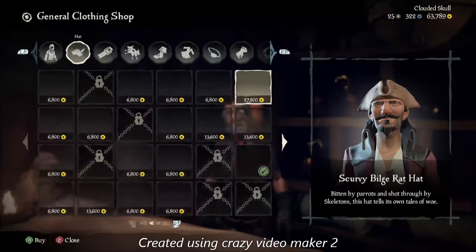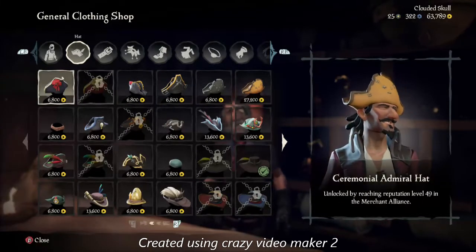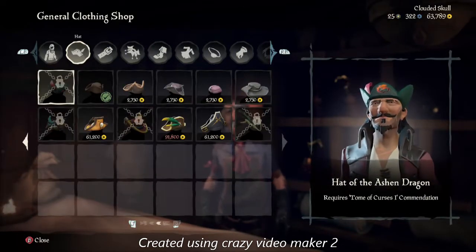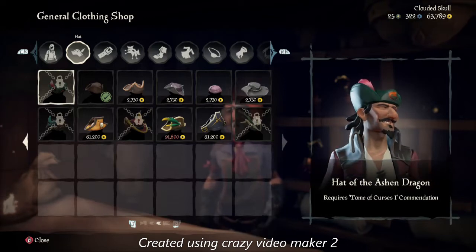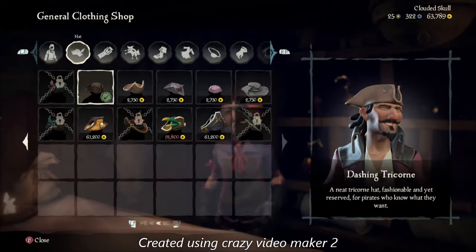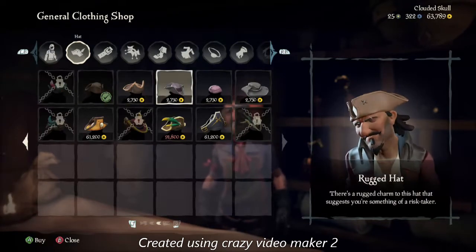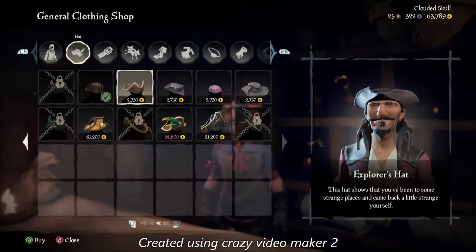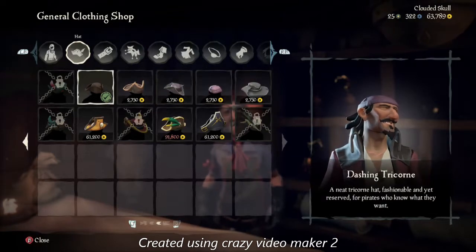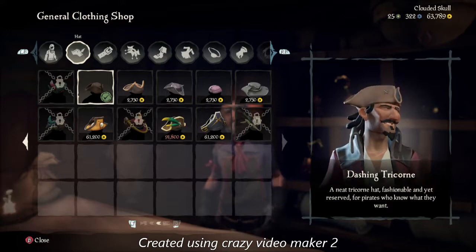First thing you're going to do is come over to hats. You're going to want to use the D-pad and go all the way over — just keep pressing right, don't use the bumpers. Press right all the way until you get to the Dashing Tricorn. It's going to look just like Jack Sparrow's hat. You could also use a bandana for Jack Sparrow without his hat on, but I'm going with the hat. Once you have that equipped, you're good to go.